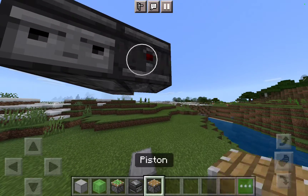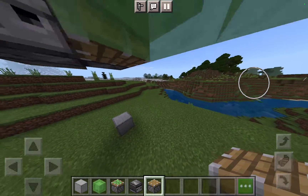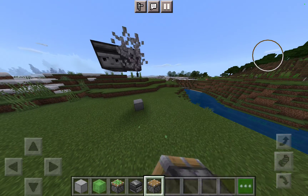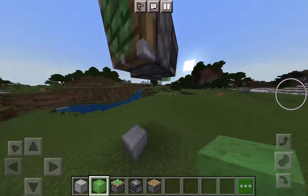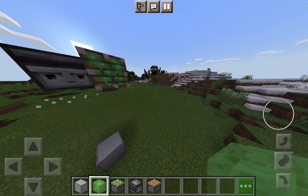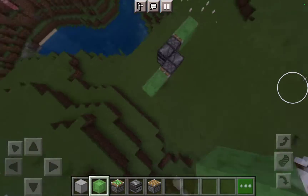I need to change it to this block. Now I need to remove the slime — yeah, that should do the trick — then add some sticky pistons. Once you've done that, put two slime blocks like this, and your core is done.